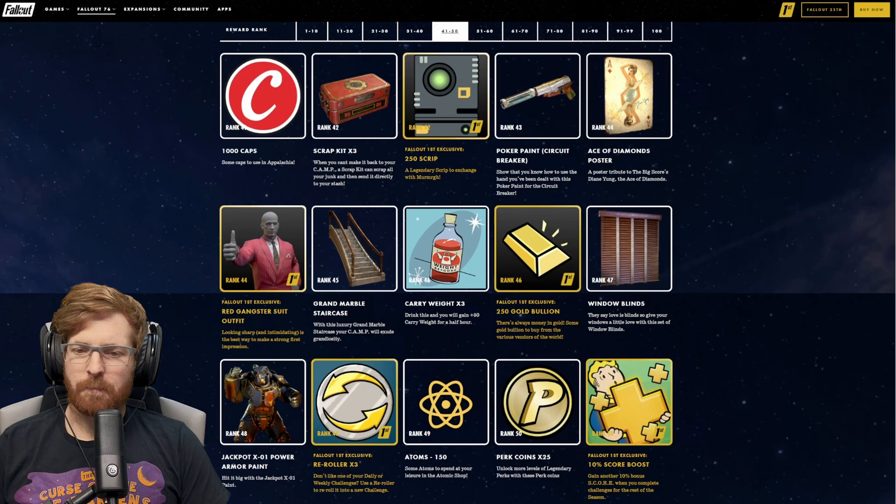At rank 100, you get the Conqueror Power Armor Paint, which looks absolutely amazing, the Big Score Player Icon, and the Big Score Game Board. At rank 100, 500 Atoms. And for Fallout 1st, the Pavilion Kit — that looks absolutely amazing.